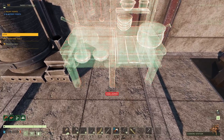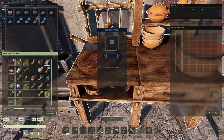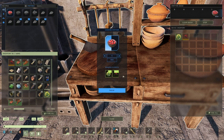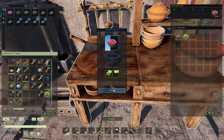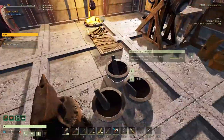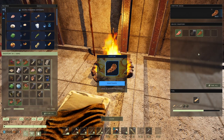I finally figured out where the teas and coffees are — the recipes are actually in the campfire. You need a thermos and then a ton of either tea leaves or coffee beans — I think 30 to make one thermos full of coffee or hot cocoa. The buffs are pretty nice, but I think ultimately what I'm gonna run with is three different types of pie, which have really, really good bonuses.